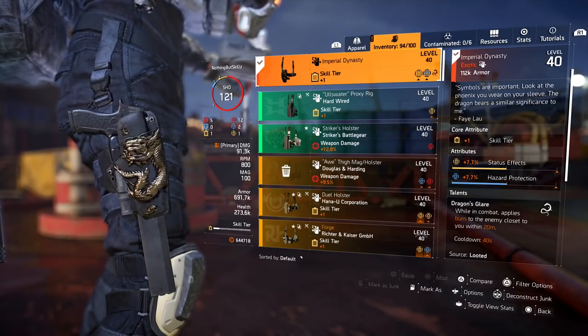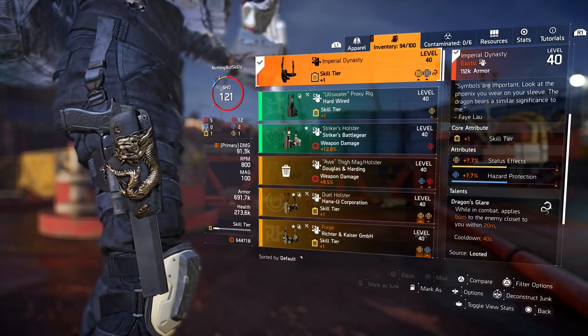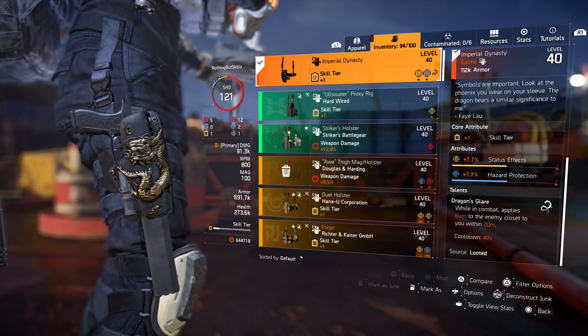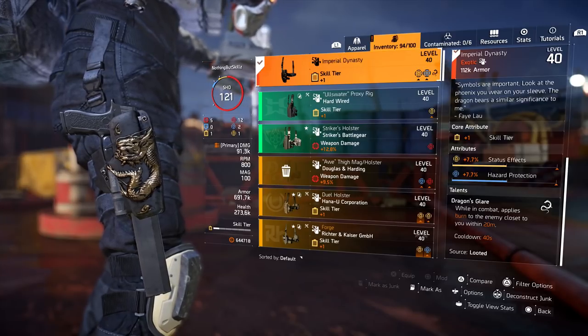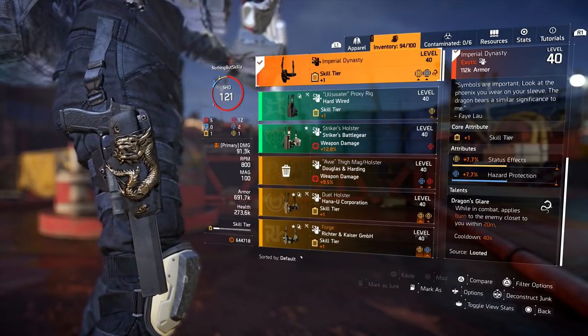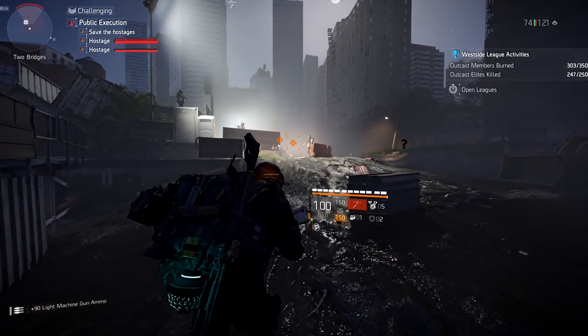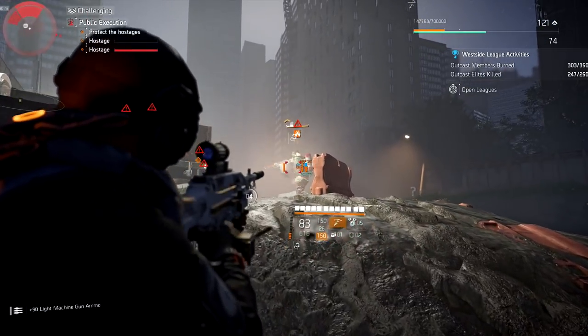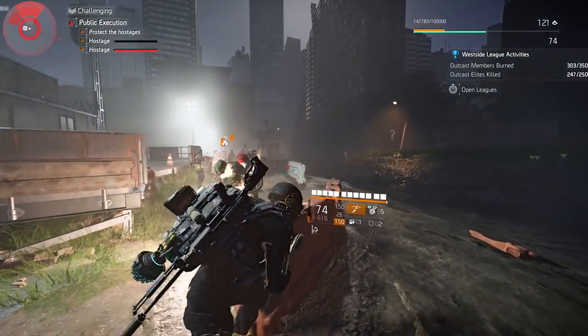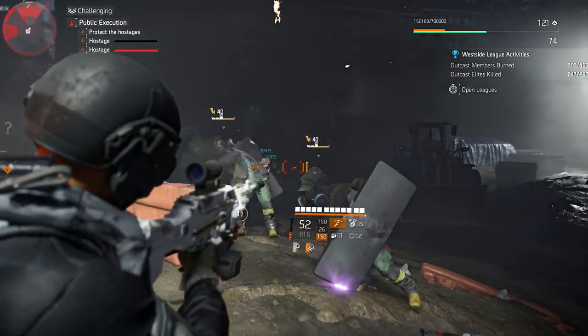So what does this exotic do? The exotic holster has a talent called Dragon's Glare. While in combat, it applies burn to the enemy closest to you within 20 meters. The cooldown on this is 40 seconds. Let's take a look at it — I have some gameplay. Whenever you get into combat, that first enemy that's near you, if you look at him, he got on fire. This can happen every 40 seconds, which is pretty crazy.